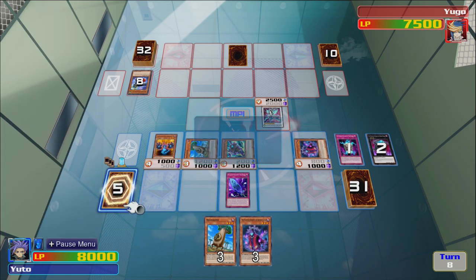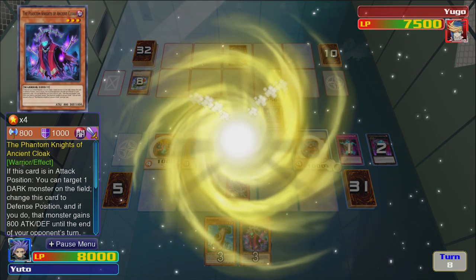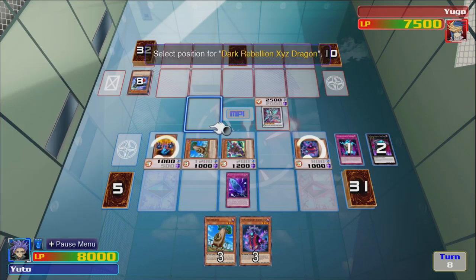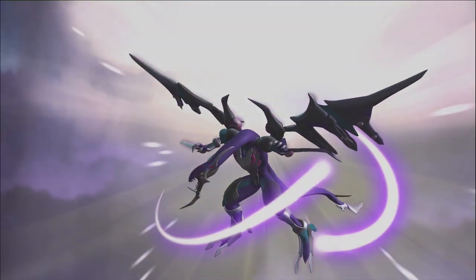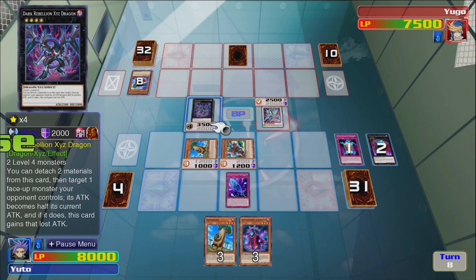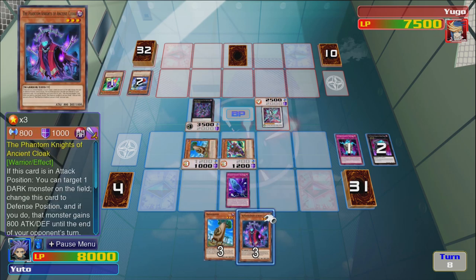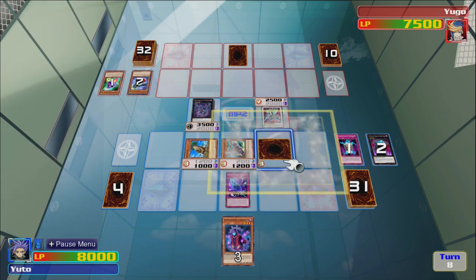Alright, so let's make Dark Rebellion — should have 3500 attack as well. I feel like the only way to make this card is with getting the first XYZ out, getting it destroyed, bringing the two back — that's the only way to get this. I don't want to activate the effect because he'll just negate me and destroy me, so we're gonna attack first. Or not — great.